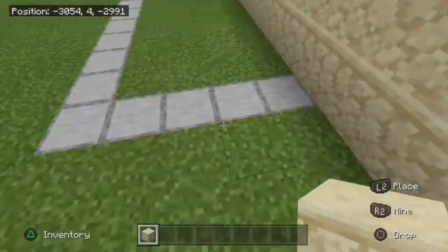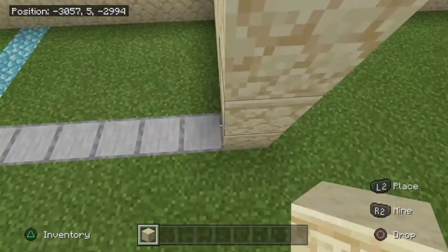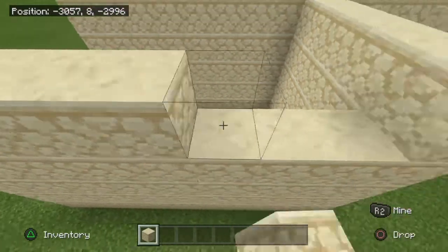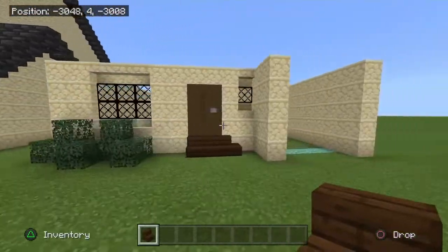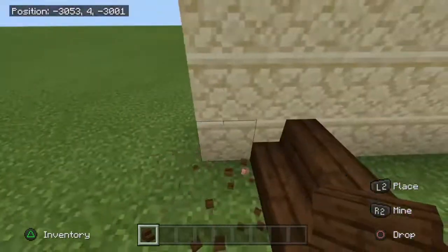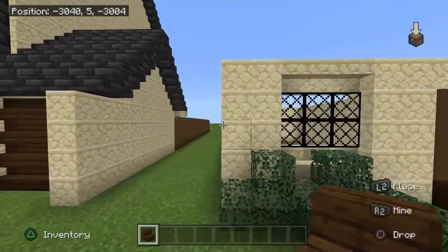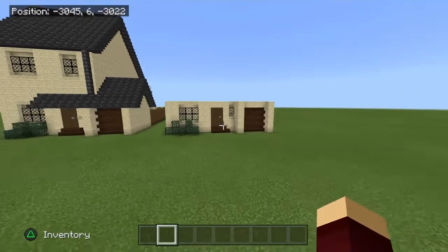Now you've done that, it should look like this. You can also just do the garage on the same height. Now grab some dark oak wood stairs, not on here but one block behind the first one. Just add them up, grab some sandstone and just place it on top here. And that is the garage.